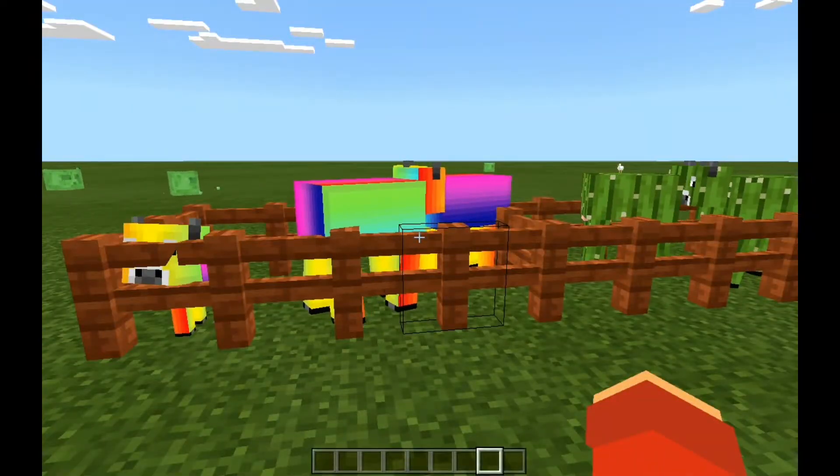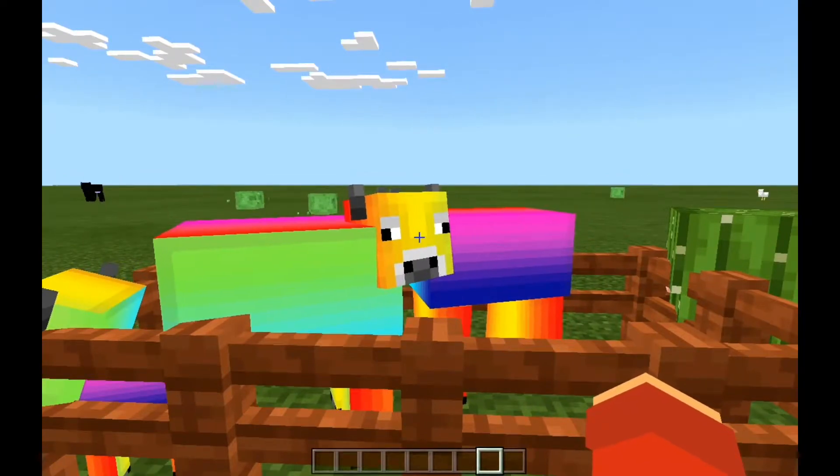So the first new cow we have here is the rainbow cow, which gives you random things when you kill it — but are you going to kill this dude?